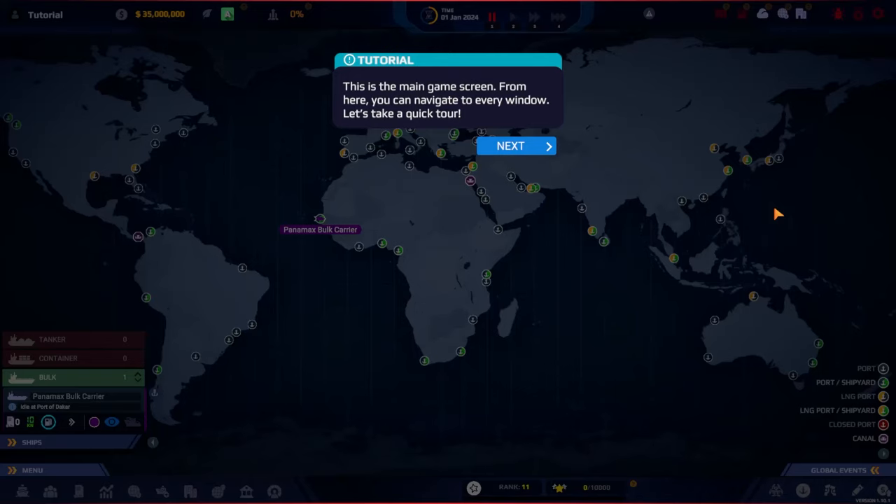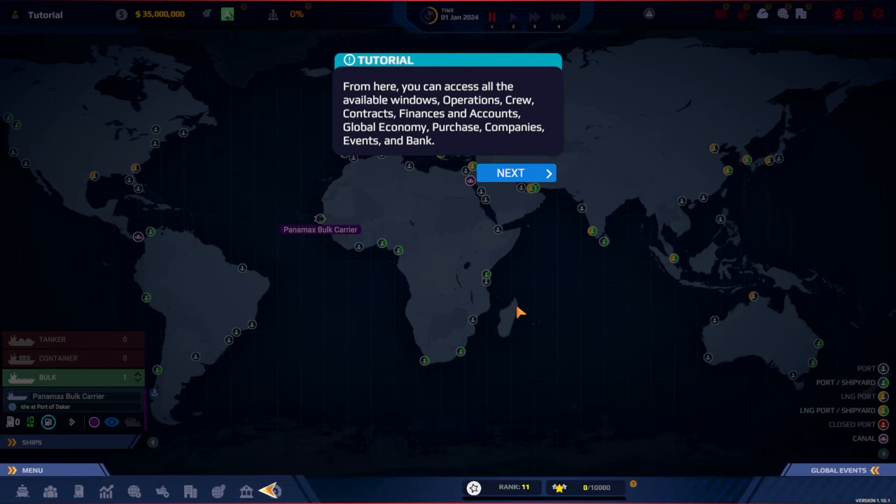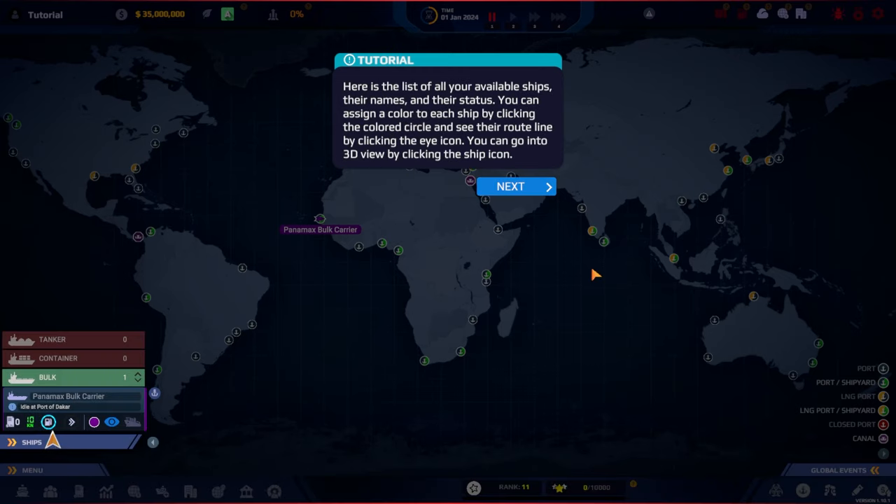This is the main game screen — from here you can navigate to every window. The guide takes us on a quick tour: you can access all available windows — Operations, Crew, Contracts, Finances and Accounts, Global Economy, Purchase Companies, Events, and Bank. There's a lot to this, which is amazing.